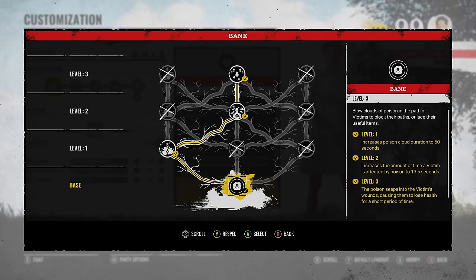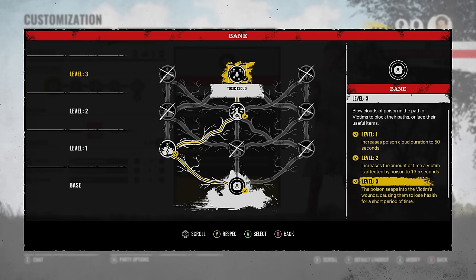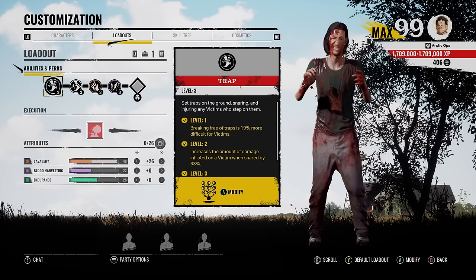After a victim steps on that trap, the poison will activate. And for the Ability Tree, we have increased poison duration. And at level 3, we have Toxic Cloud, so the poison does damage to the victim over time.